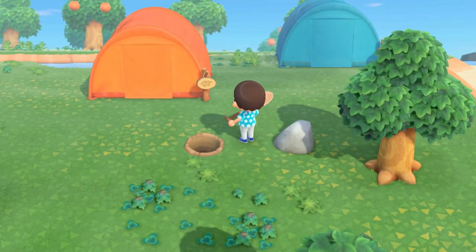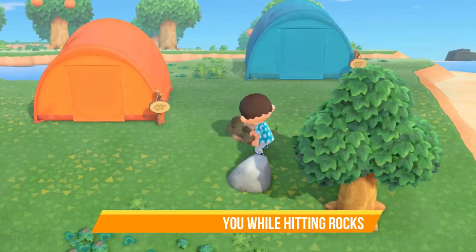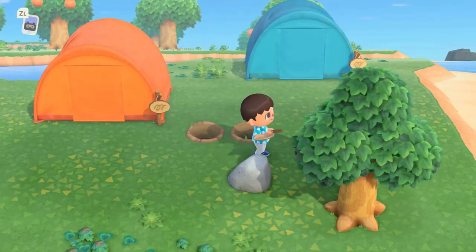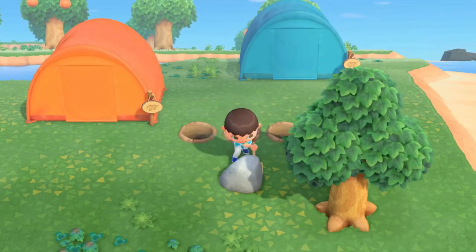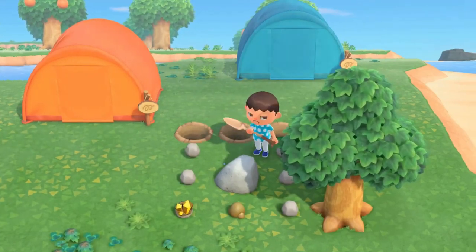When gathering resources from rocks, if you dig three holes behind you it will keep you from bouncing back too far and allow you to get a total of eight hits on the rock, giving you the maximum resources from each stone.